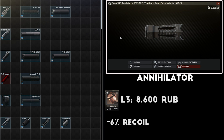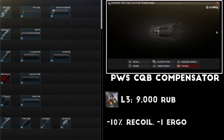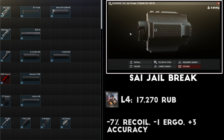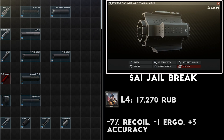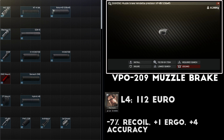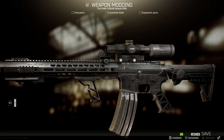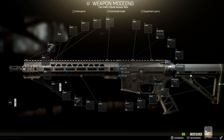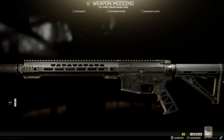For running unsuppressed, the Annihilator Compensator is available early and does provide some benefit. The PWS CQB Compensator is sold by Skier level 3 and gives a solid recoil reduction for a very low price. The real winner for a loud M4 is the SAI Jailbreak muzzle device on an SAI Quad Rail, both from Skier level 4, with the VP0-209 Compensator from Mechanic level 4. These three pieces stack together for an insane recoil reduction, though it's an expensive setup. To round out this build, I'll be adding the Knight's Armament CQC Compensator with the NT4 suppressor.